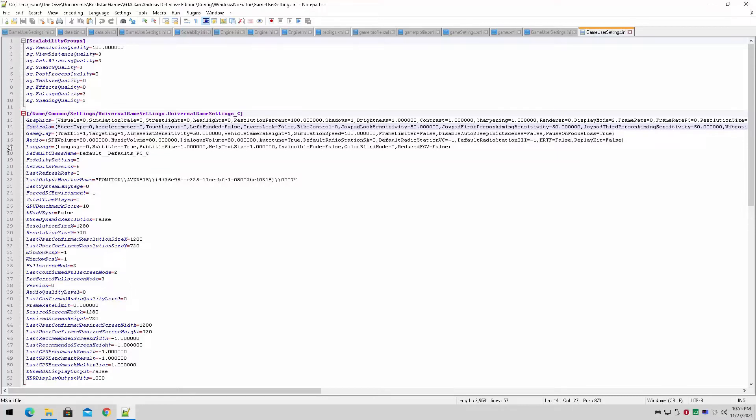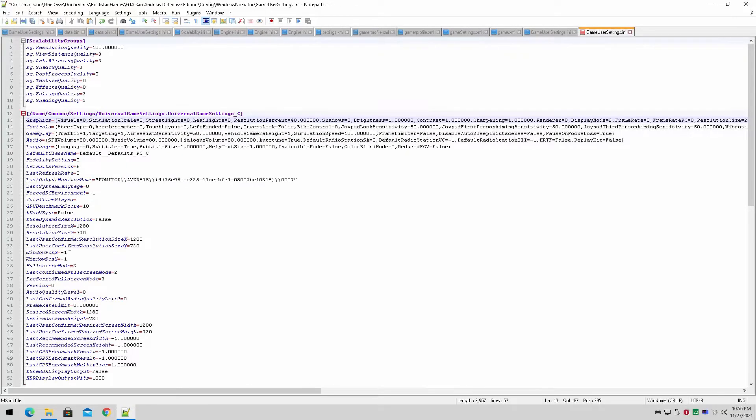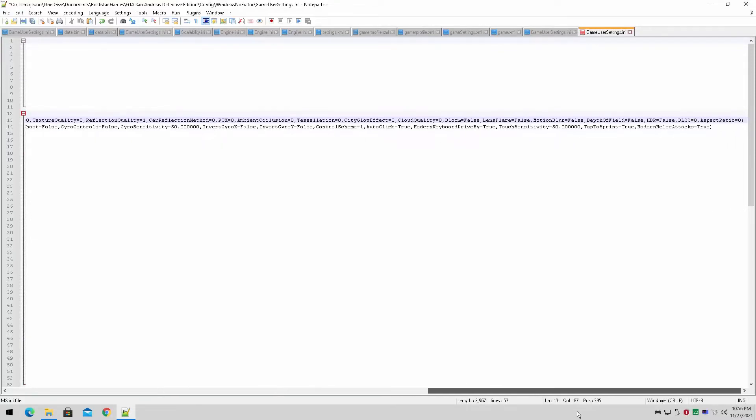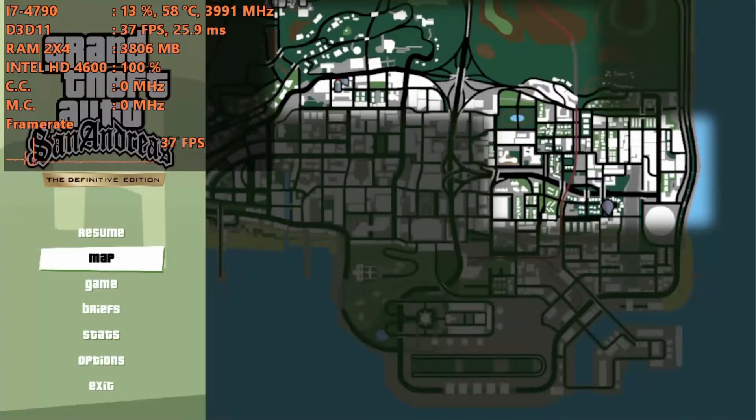I've already turned down some of these fields: traffic was at two, I've dropped it to one so there are fewer cars on the street. Shadows are turned down to zero. Some things have been adjusted for performance. For resolution percent, we're going to drop it all the way down — I'd go with 40% to see what we can achieve. Everything else is already set to zero or false: lens flare, bloom — all off. We need to keep it as low as possible.